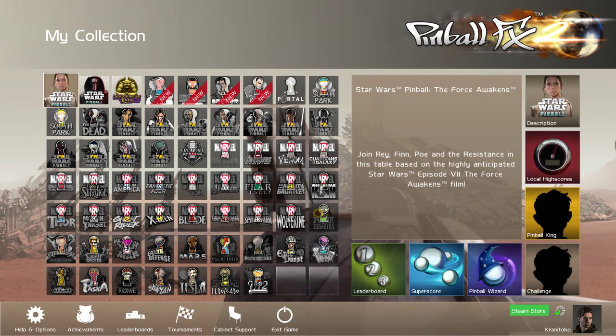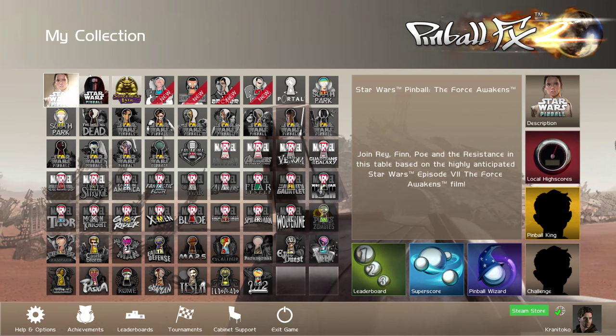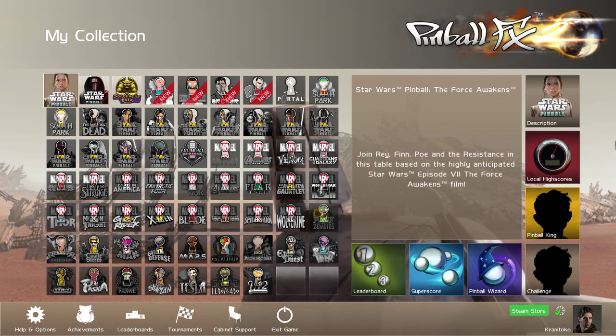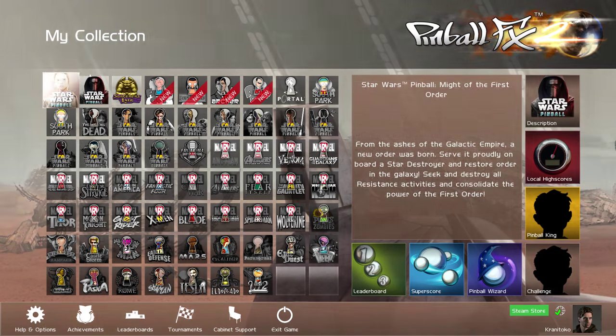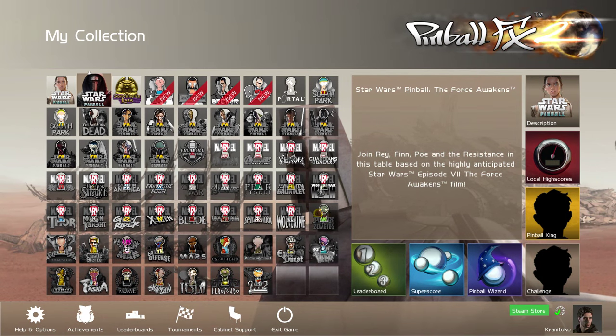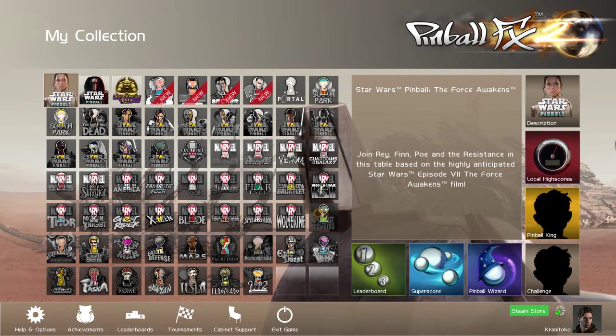Hello everybody, it is I, Mr. Charlie Murray, and welcome to Pinball FX2 with Star Wars Pinball: The Force Awakens. They released two tables for Star Wars: The Force Awakens — just The Force Awakens one, and Might of the First Order. We're going to take a look at both of them in this video.